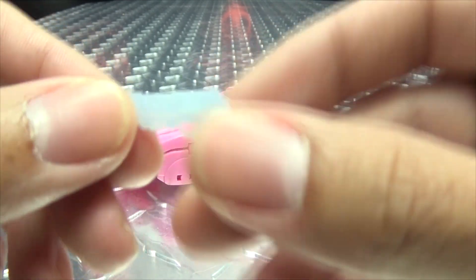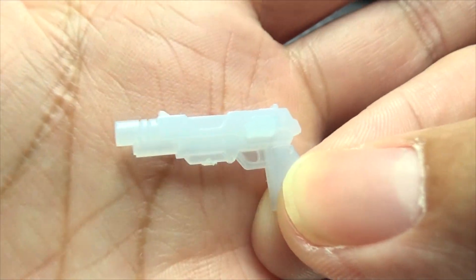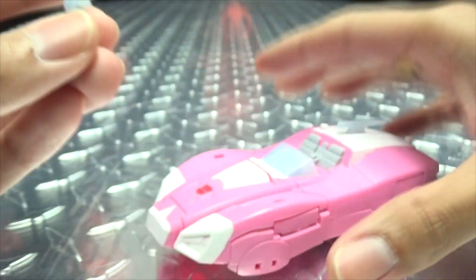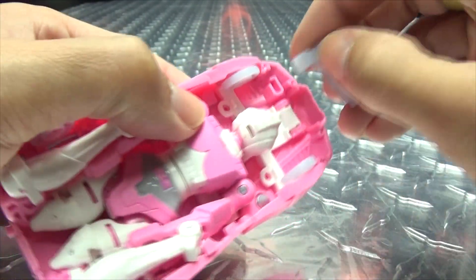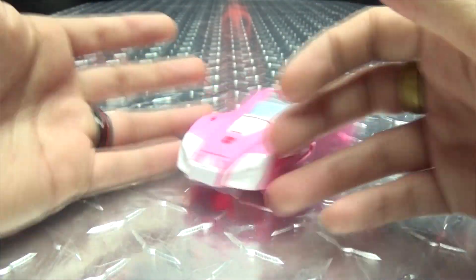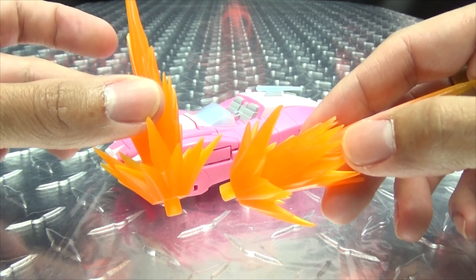Now as far as accessories go, she just includes one: a little handgun, which is also done in that trans-clear grey plastic. A little bit of detail going on there. You can store this on the vehicle mode - there is a tab right here on the side you can plug it up into if you want. Or you can store it right under here - just slots right in, that's not too elegant, but it's a place to store it if you want storage.